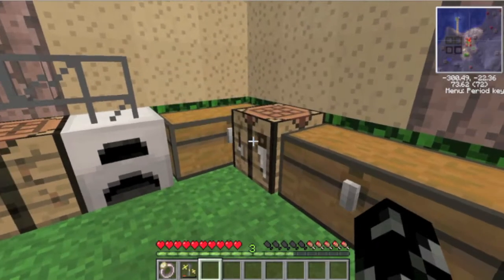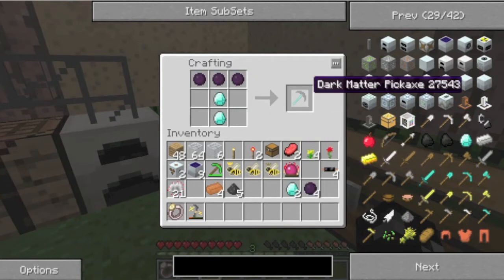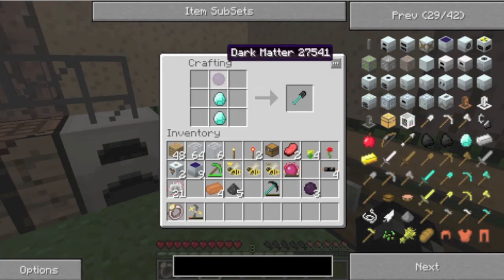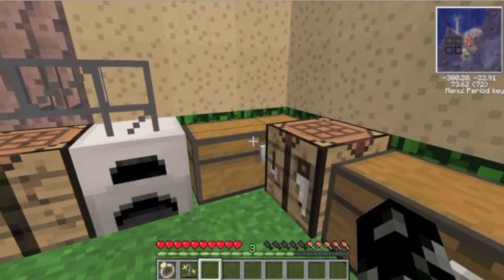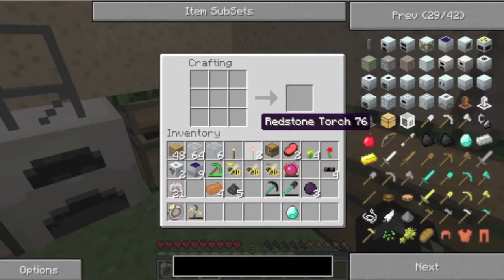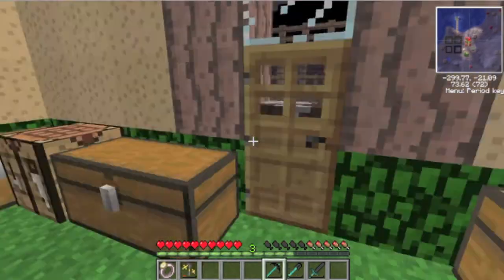So what tools? Obviously the pickaxe - the legendary pickaxe. The shovel, that's always a classic. And I think I'll get a sword as well. These are obviously expensive as it's diamond handles rather than wood, and they all have special abilities.